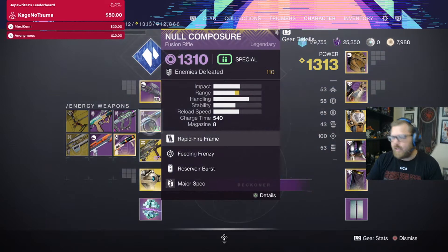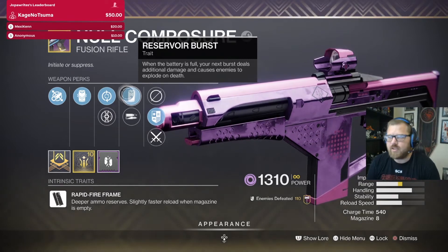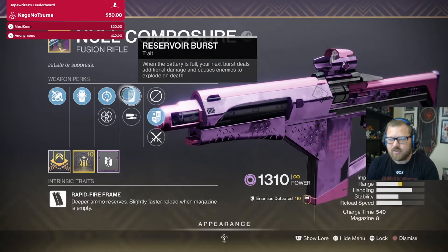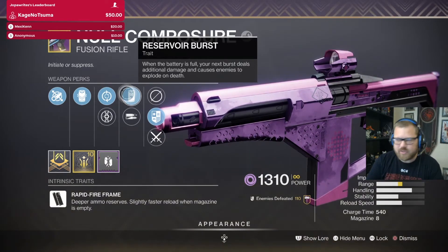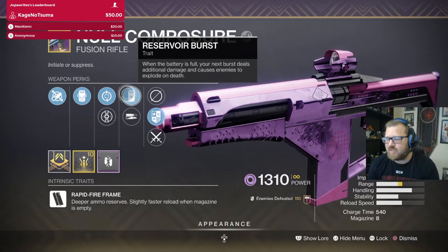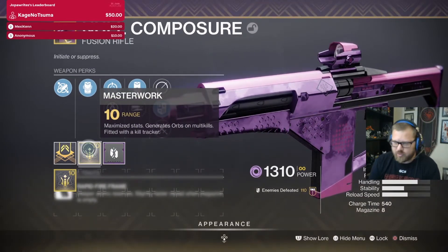I'm going to show off what it does and talk about the ways you get the most out of this. I'm running Feeding Frenzy and Reservoir Burst. If you forgot what Reservoir Burst does — when the battery is full, your next burst deals additional damage and causes enemies to explode on death. This is a very good perk, one that I missed from Loaded Question, which was one of my favorite fusion rifles ever. This is a void weapon. I threw on a major spec as well as a full masterwork.